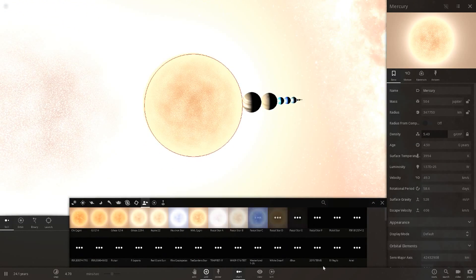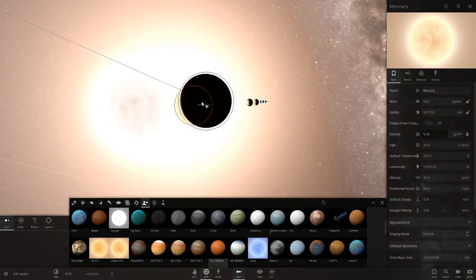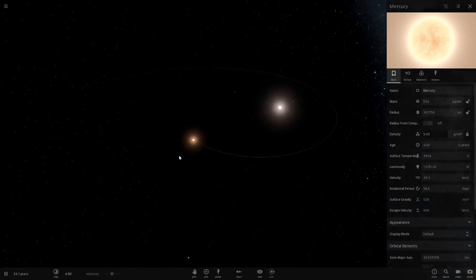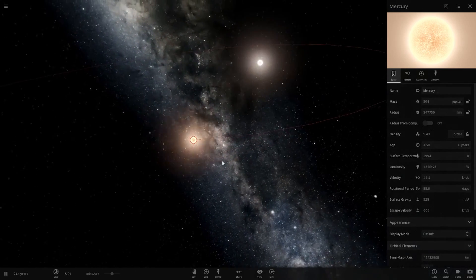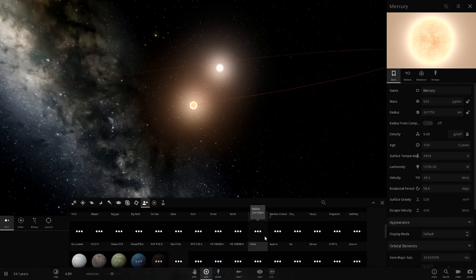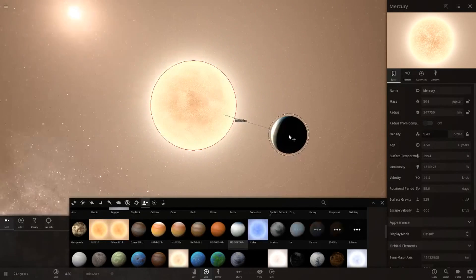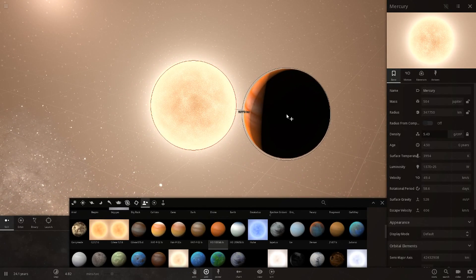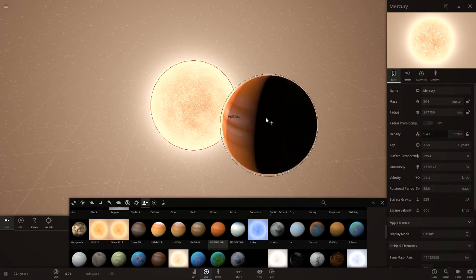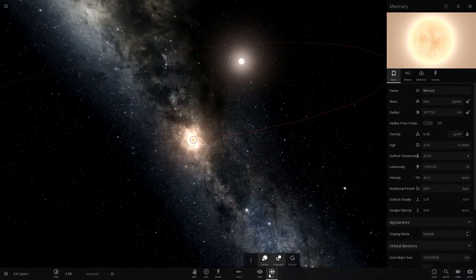Mercury-as-a-star is actually comparable in size to some of the largest known exoplanets — for example HD 100546 b, which is actually bigger. If you want me to do a video on that planet, let me know in the comments. Anyway, let's get back to the main action.